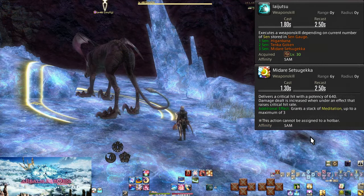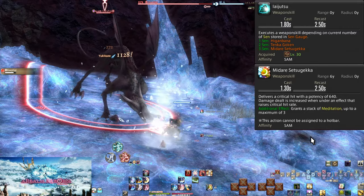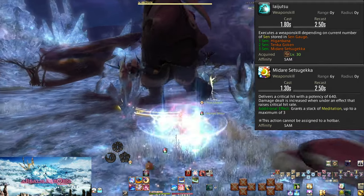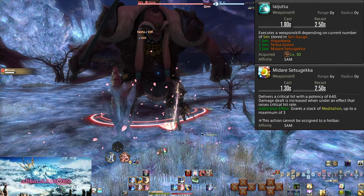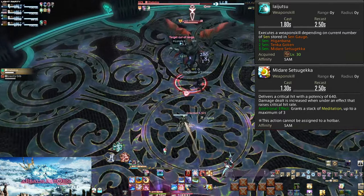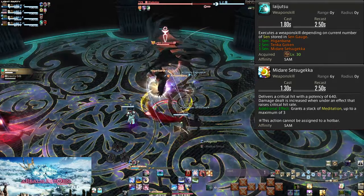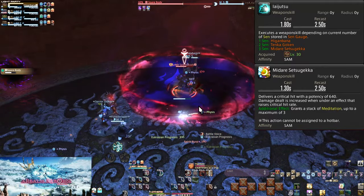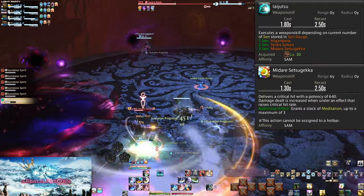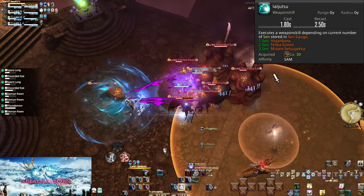Level 50: Midare Setsugeka. Requiring all 3 Sen, this does 640 potency instantly to a target and is a guaranteed critical hit that gets stronger under critical hit rate buffs like Dragoon's Battle Litany. If you're fighting a group, use Tenka Gouken. For 1-2 enemies, use Midare. If Higenbana is already up on a boss, keep throwing out Midares. It's a balancing act — if the enemy won't last long, skip Higenbana and go right to Midare, but if you just started a boss, throw on Higenbana first, then Midare.